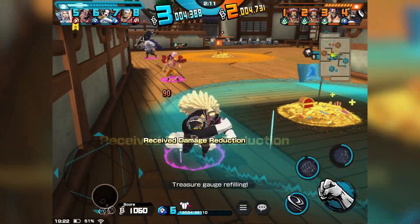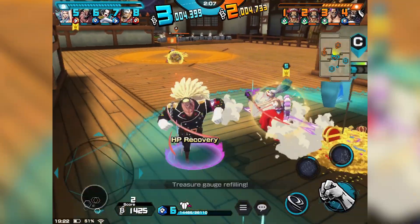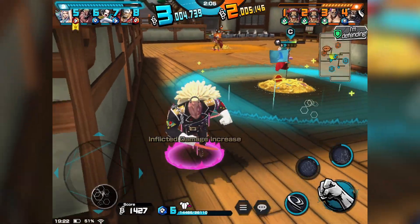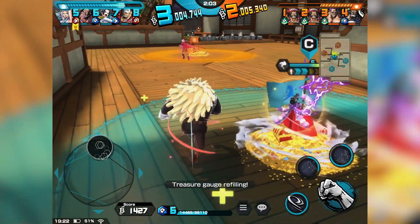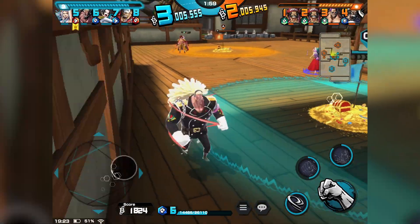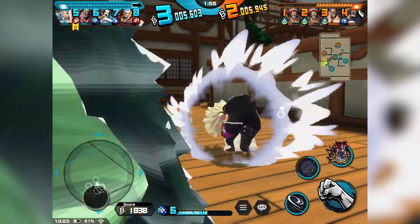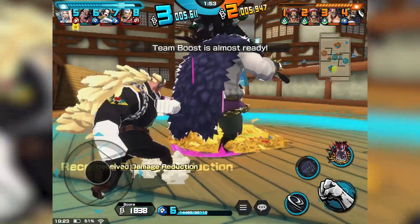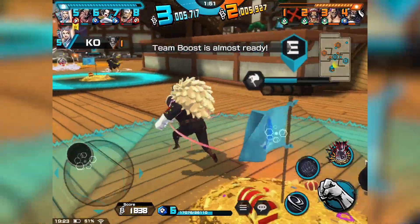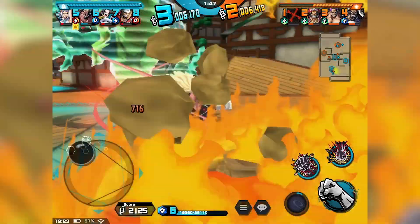Roger is still angry as hell for some reason but ate that Skill 1. Now he's running away. Kaido — what are you doing? Defenders, especially Kaido, stay in your treasure area. Why are you trying to cap?